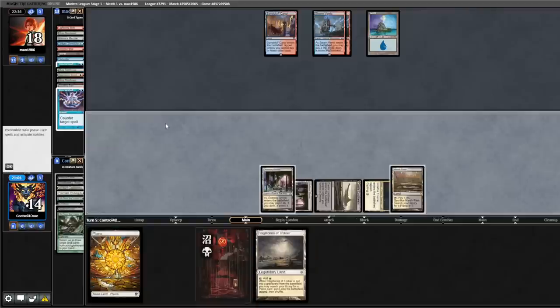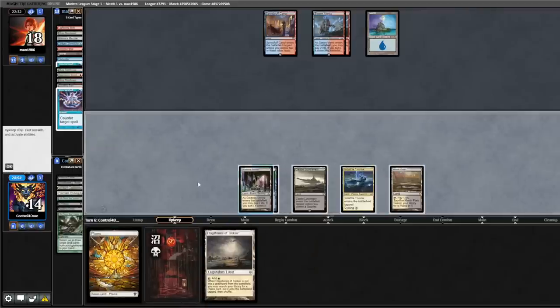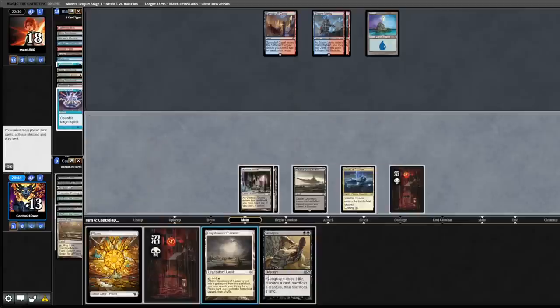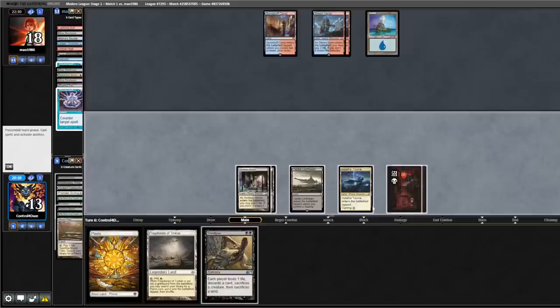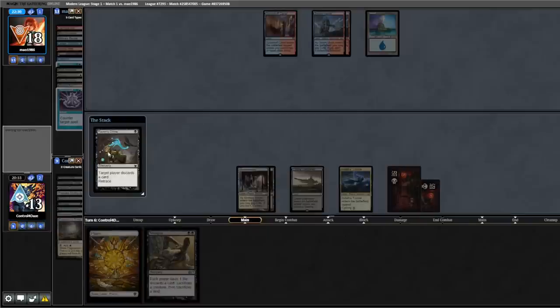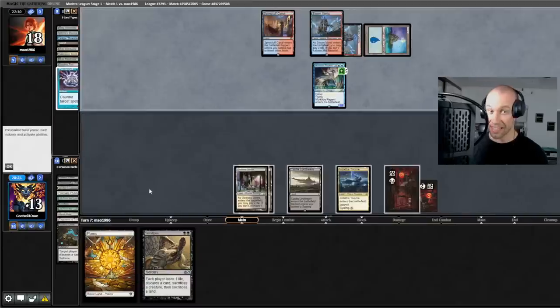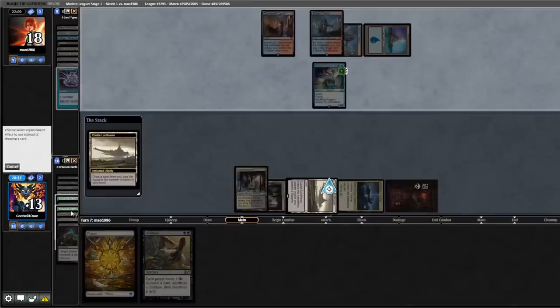Play out our Marsh Flats, pass back. On upkeep we fetch a Basic Swamp, draw for turn. We're going to hold on to this Smallpox. We have a Swamp, Raven's Crime, back to them. They're casting a Merfolk Tide here — this is exactly why we kept this Smallpox. We draw a card and bring the Loam back. Drew our Grist.